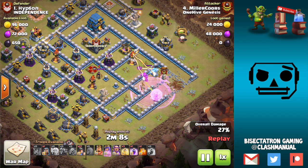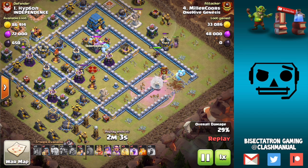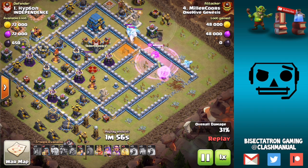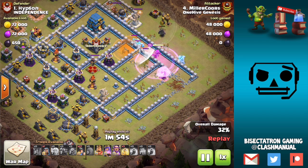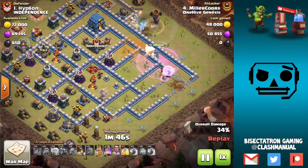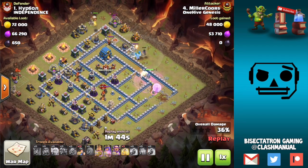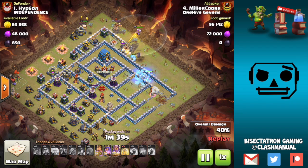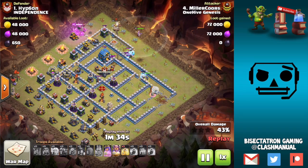I'm going to be highlighting some of that today. A big focus is going to be when to use the jump spell, and when to use wall breakers instead of bringing out the siege machines. A big part of it comes down to the troop space in your clan castle, because the siege machine holds some pretty important troops — especially if you're a Town Hall 11 or Town Hall 10 — these are very high level troops relative to your own.